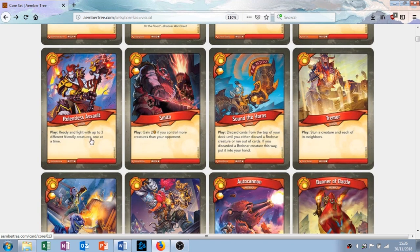Relentless Assault is an action with the play ability: ready and fight with up to three different friendly creatures, one at a time. This is all right. If you play three Brobnar creatures they normally come in summoning sick, then you play this and they can all attack. In conjunction with Loot the Bodies, suddenly out of nowhere you could have three things on the battlefield all attacking and you get tons of amber. That's an all right card, and it's uncommon as well.